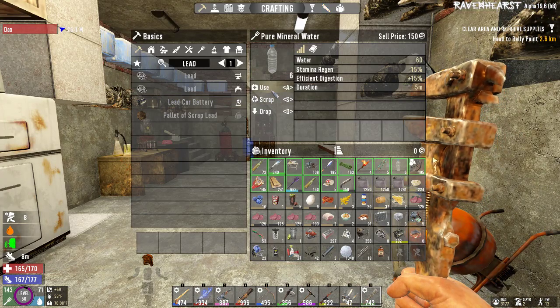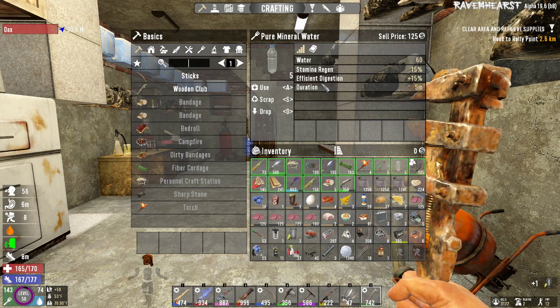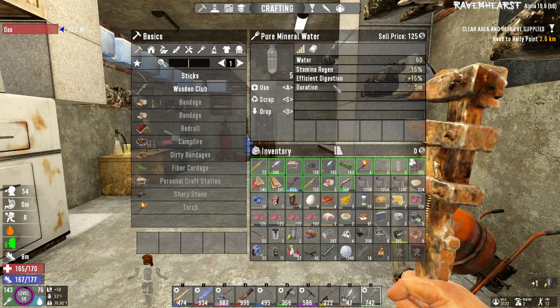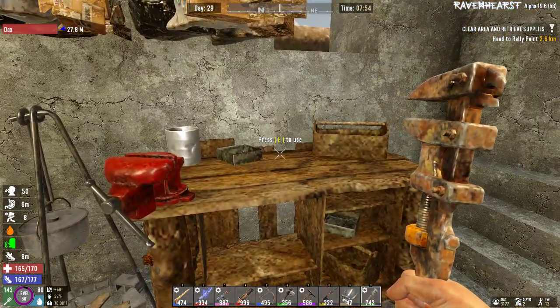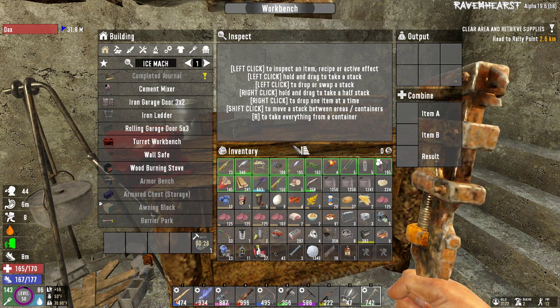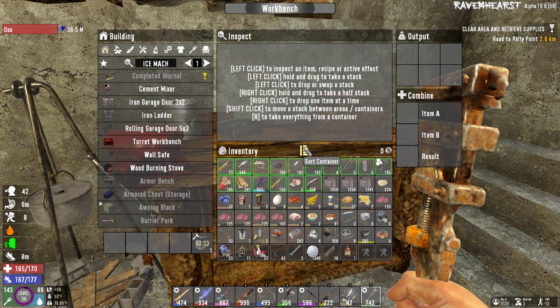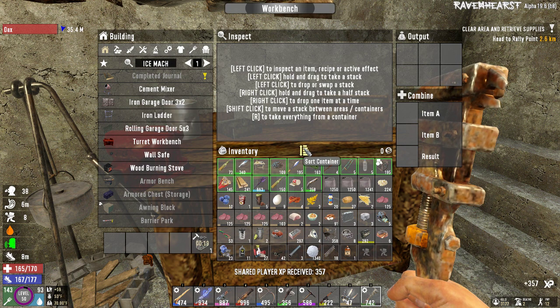Drink a beverage. I was checking to see how much the lead batteries cost to make, and it's way more acid than I want to spend, because we only have 30 acid. Nope, not a wandering horde.